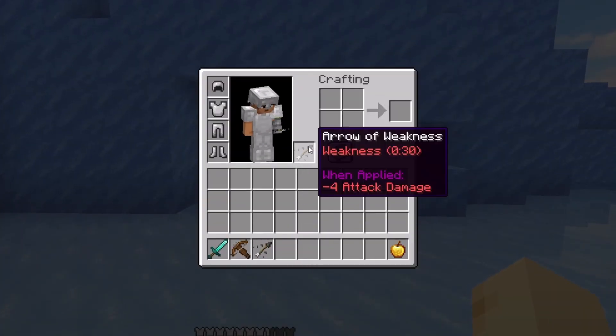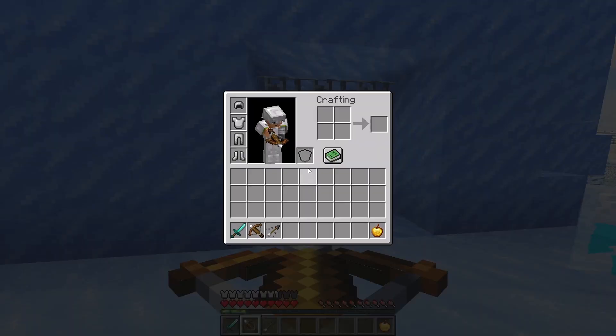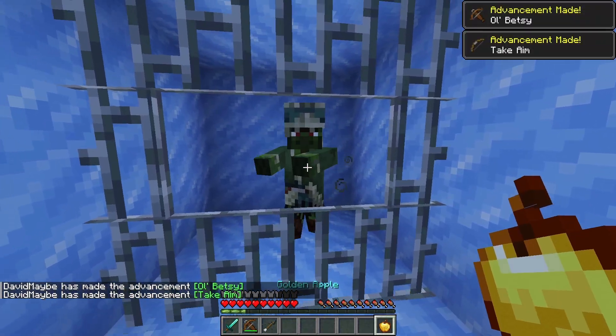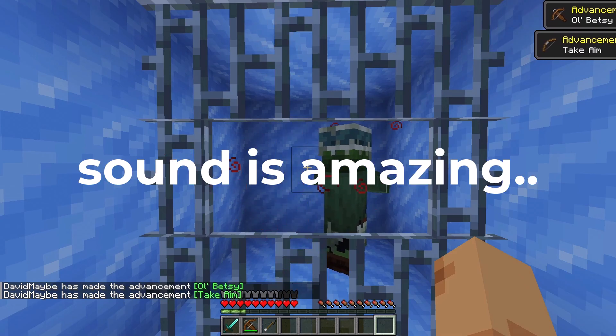That being said, let's use the arrow of weakness which lasts for 30 seconds. I'll put this in my left hand and load my crossbow — yes, it's using the one from my left hand. I just hope I won't kill this zombie. Okay, he didn't die!